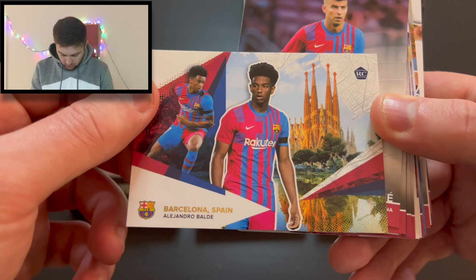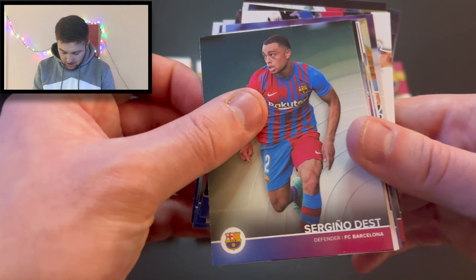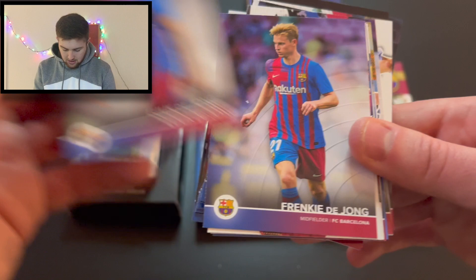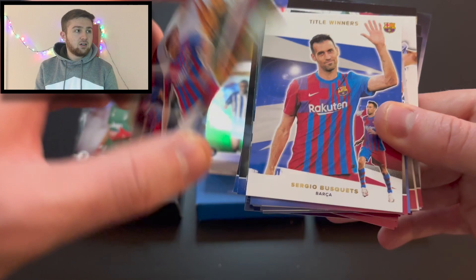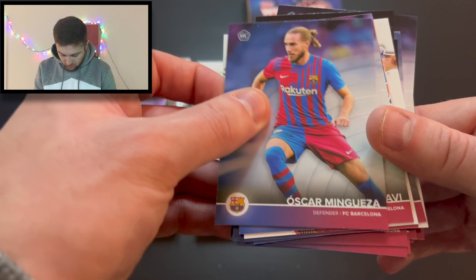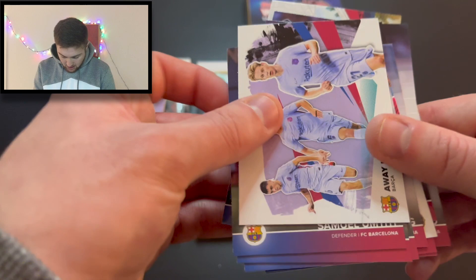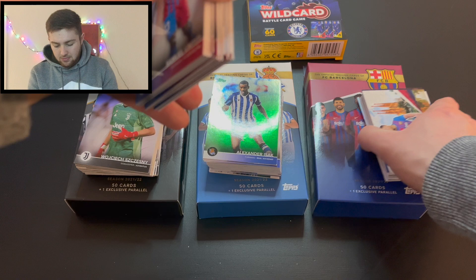We've got Sergio Roberto, another academy product from many moons ago. Balde city card — very nice. Sergino Dest, Martin Braithwaite, Gerard Pique iconic moments from the 2011 Champions League final I believe. Luuk de Jong, Frenkie de Jong — the better de Jong of course. We've got Gavi rookie card — the design on that is just incredible, what a card. Sergio Busquets title winner, Jordi Alba, iconic moments Sergio Busquets, Oscar Mingueza, Gavi rookie in playing form. City card for Pedri — very nice. Pedri base card, Clement Lenglet, away kit card with that lovely purple colour.